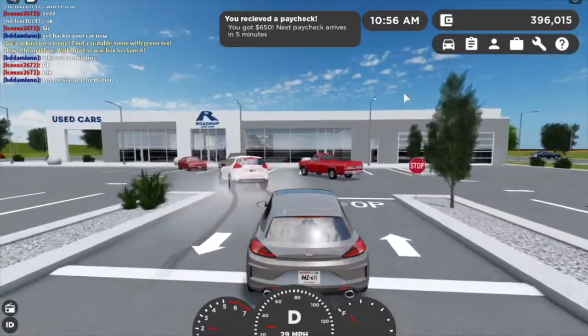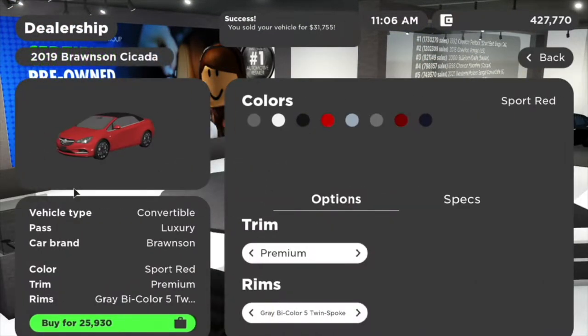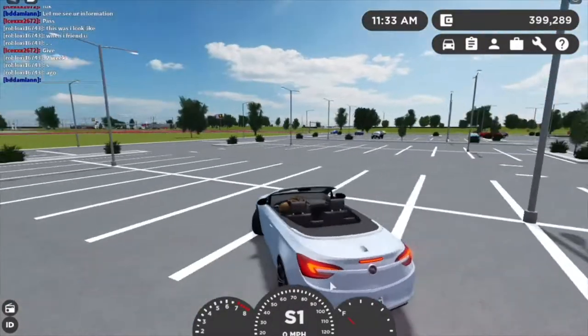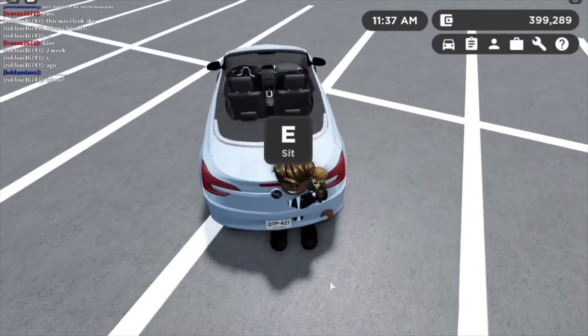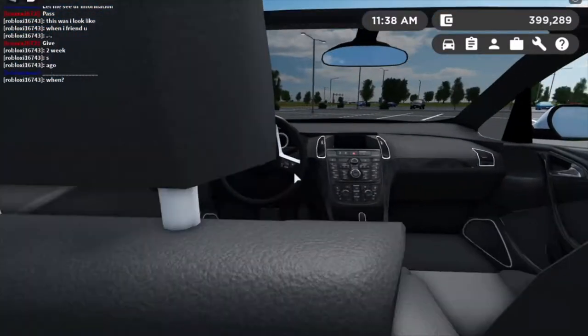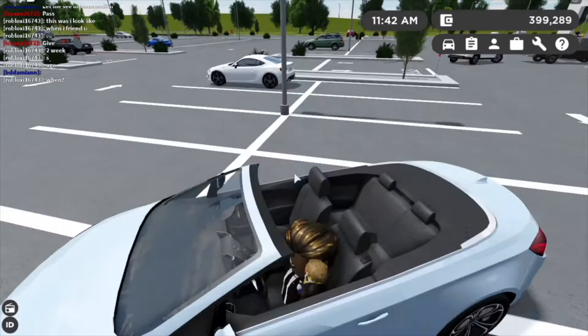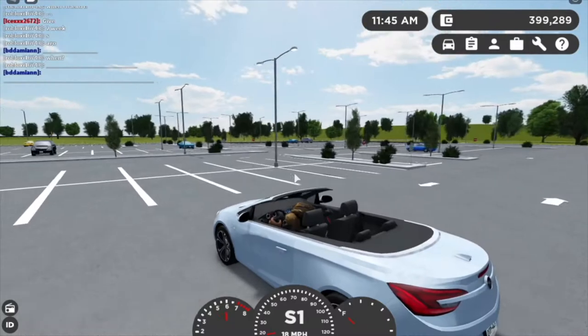Next car: we have the 2019 Bronson Kikata — I'm not sure how to pronounce it — but this is a convertible Buick-inspired car. Only $20,000 for the sport trim. Here we are: the top's down, the steering wheel is actually moving, which is really cool. You can also hang your hand down. Very nice interior.